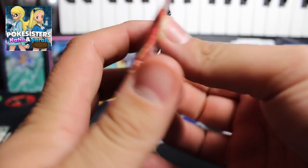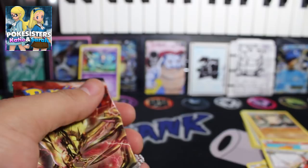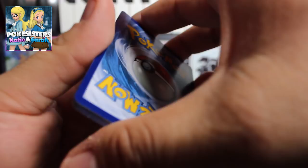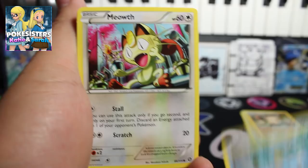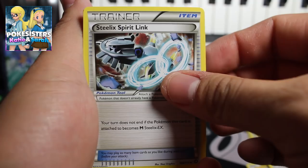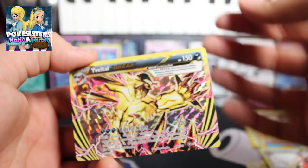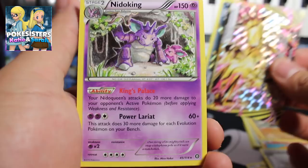Now our last pack — let's pull some awesomeness with this Evelta break pack art. Let me give you this code, let me know if you get anything awesome from that. We end off with a Drifloon, Clauncher, Meowth, Hoppip, Nosepass, Nidorino, Steelix, Spiritomb, and a Rapidash. Oh, we get an Evelta break from the Evelta break pack art — nice! So we managed to get a break card!